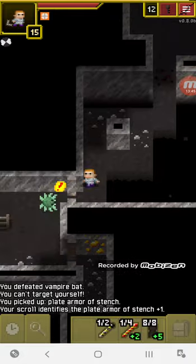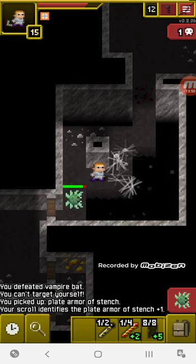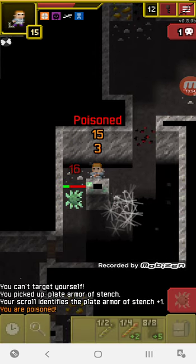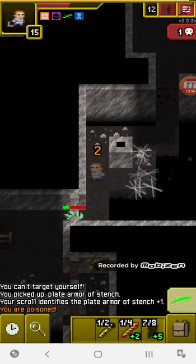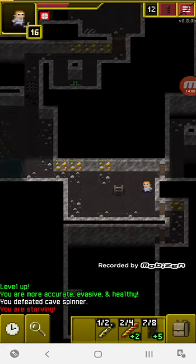736 damage — that's pretty good, though it gives no accuracy bonus. He shot a web trying to block my pathway as I was going for a critical hit. I'm poisoned now, so hopefully he doesn't spit out more webs. I gotta eat food now and heal up.